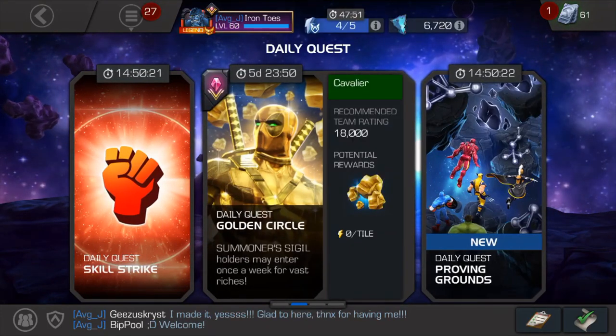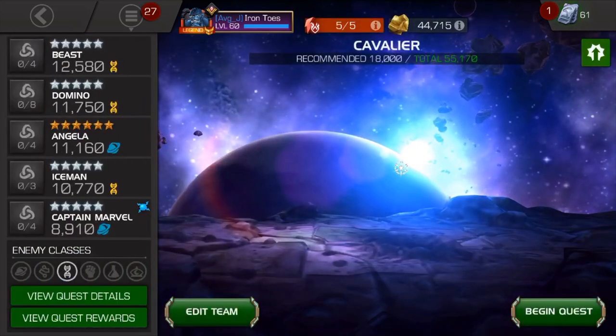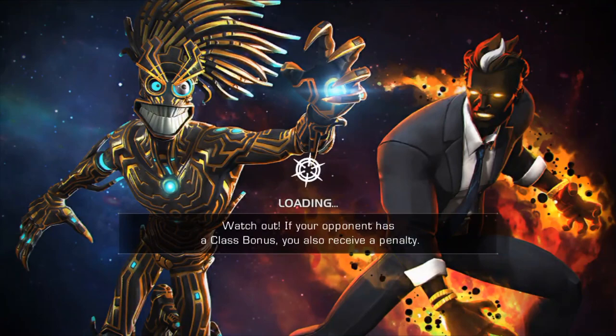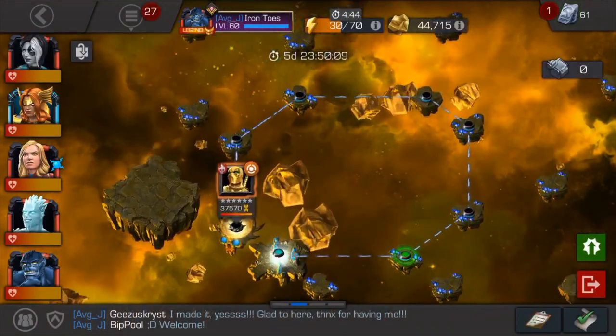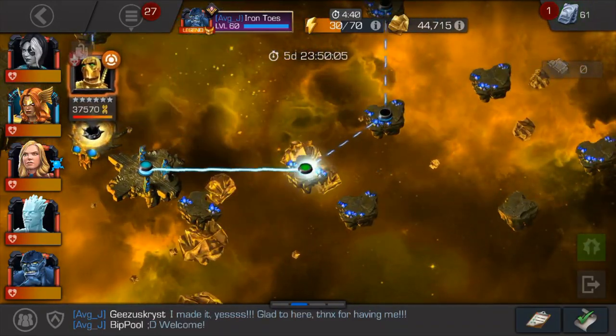It's in the new layout under daily quests, and it costs zero energy, so that's nice — it doesn't cost you anything. I'm not sure what to expect at the Cavalier level, so let's take a fairly strong team. No energy, no big deal.